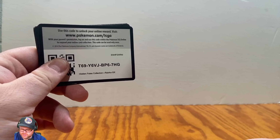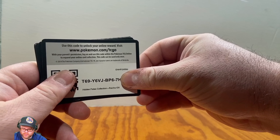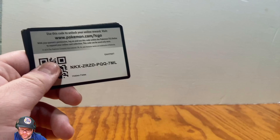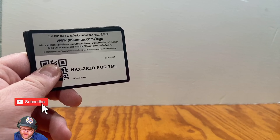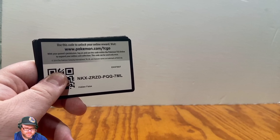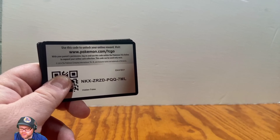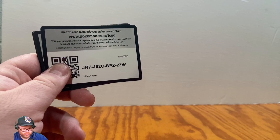A Hidden Fates Raichu GX box. Second code card here. Be sure to hit that subscribe button so that you can stay up to date here at Obroder Gaming — be the first to be notified of when these code cards go live in the video so that we can see what pulls we get.